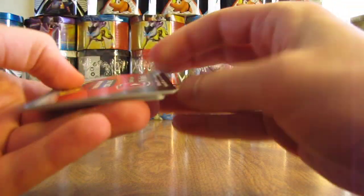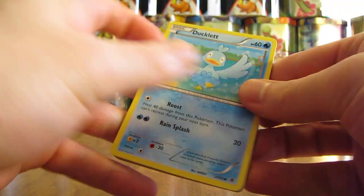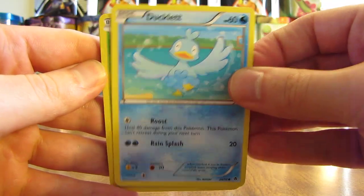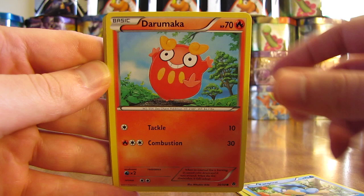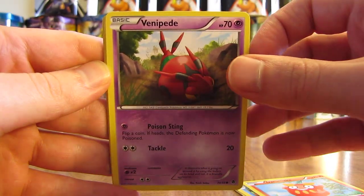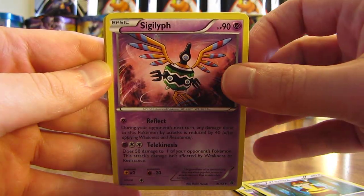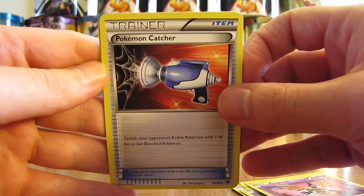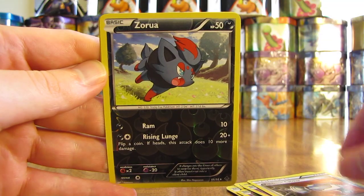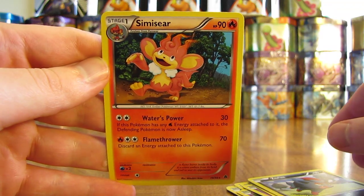I'll open up an Emerging Powers pack first. We have Ducklet, Cottonee, Panpour, Darumaka, Venipede, Watchog, Sigalith, and Pokemon Catcher. These trainers really used to be worth quite a bit of money but now they're in about every set it seems like. Zorua is the reverse holo and the rare is Simisear — it's a non-holo rare card.